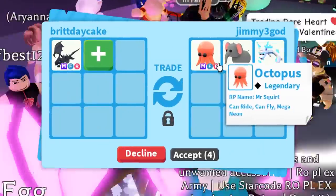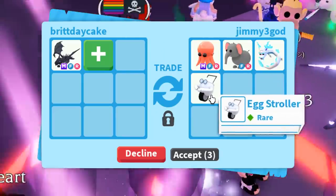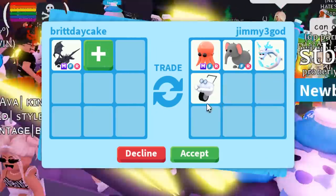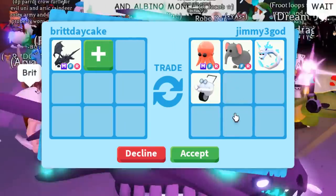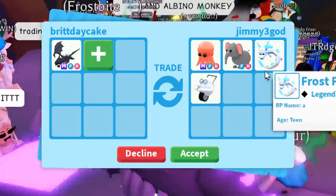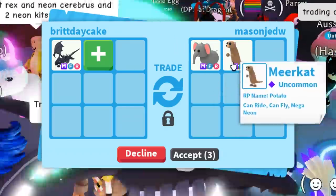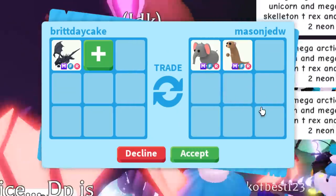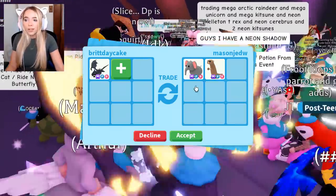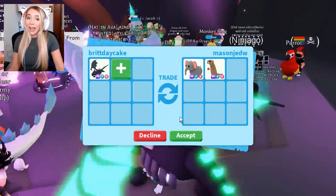Jimmy Three God put a Mega Octopus and then it kind of went down from there — the Egg Bird Stroller though, that's a cool offer, but I already have one. Mega Octopus is definitely not worth a Mega Shadow. Next up is Mason, who put a Mega Elephant and a Mega Meerkat — are both of these from the Jungle Egg? They're two really cool pets, but they are still not as expensive and legendary as the Mega Shadow Dragon.